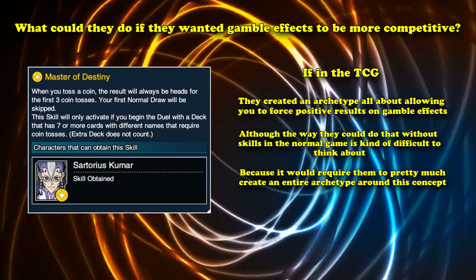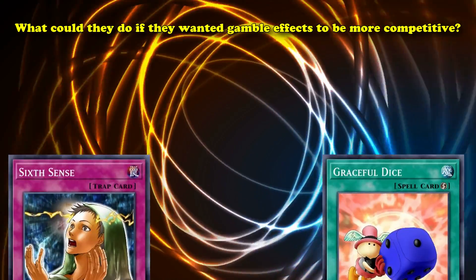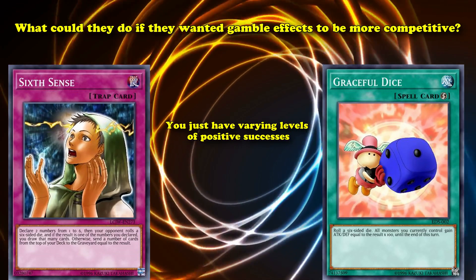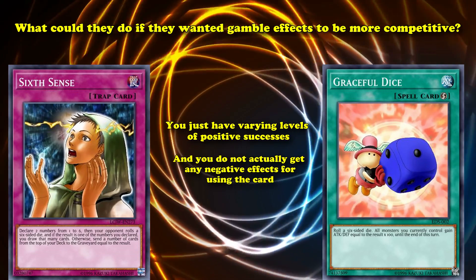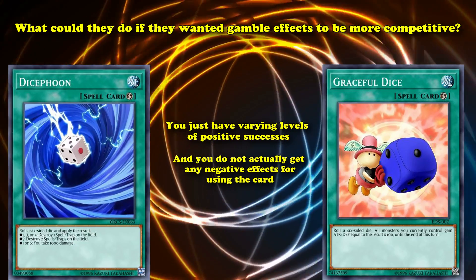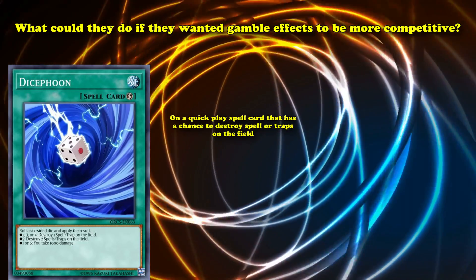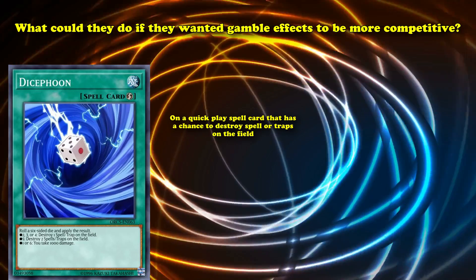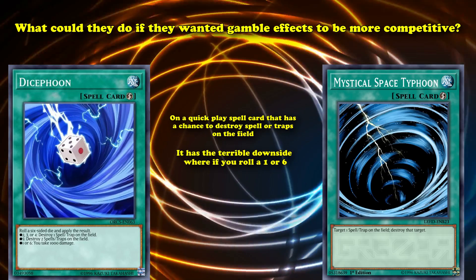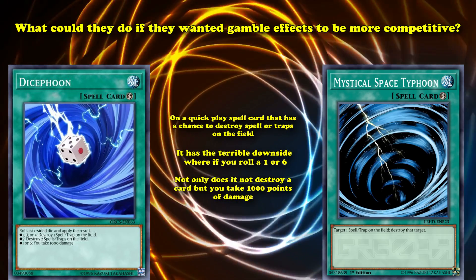Outside of creating a whole new archetype like Master of Destiny from Duel Links, what they could do is create gamble cards with effects more similar to Sixth Sense or Graceful Dice — where you just have varying levels of positive successes and don't actually get a negative effect for using the card. Taking Dice Foon as an example to fix: it's a quick-play spell that has a chance to destroy Spell and Trap cards on the field, with all the benefits of MST, but the terrible downside that rolling a one or six means not only does it not destroy a card, but you take 1000 points of damage. Because it has a one-in-three chance of being purely detrimental, it doesn't see competitive play.